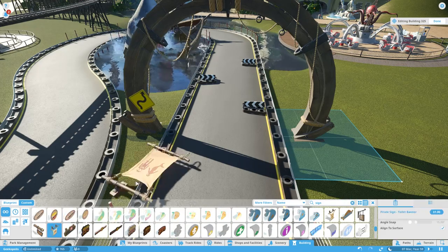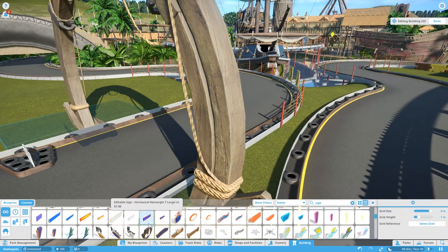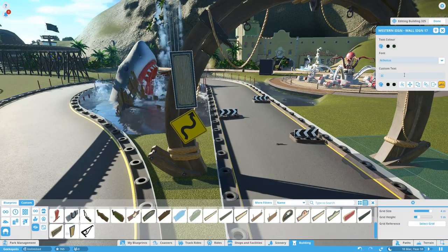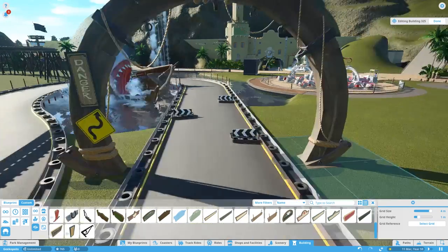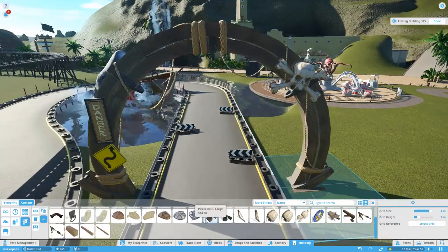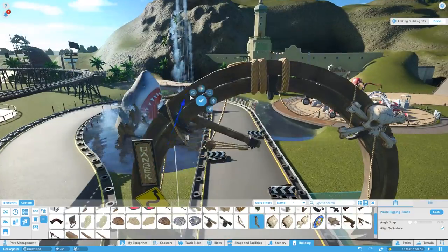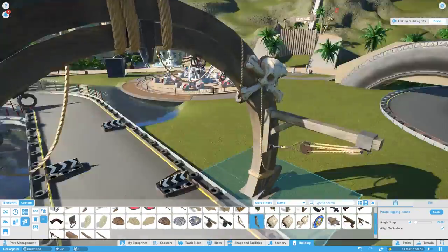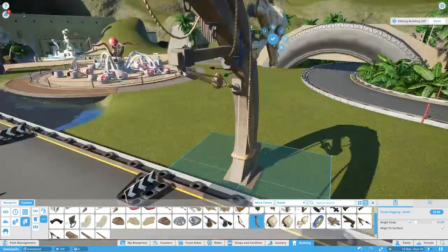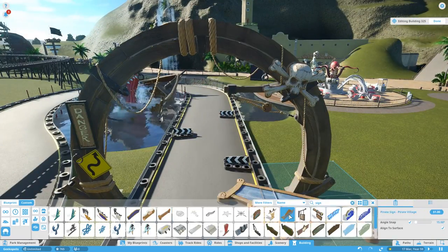I loved the place — you could go snorkelling with rays and other things like that, and it was a really nice part of our honeymoon that I really enjoyed, so it's a little nod towards that. I'm looking for a couple of new pirate signs added in update 1.2, and for some reason they're not under signage, they just come under scenery. I find them eventually, but it takes me a little while. There are a few items where the naming convention is a little bit off and they're not where you'd expect them to be — it's something that probably could be pointed out to Frontier and sorted in a patch.